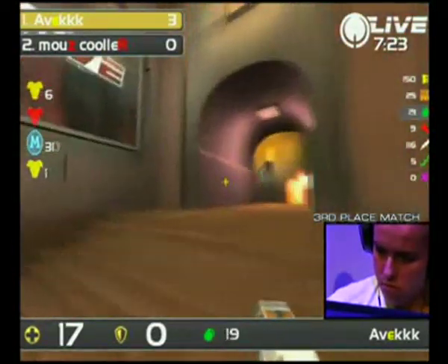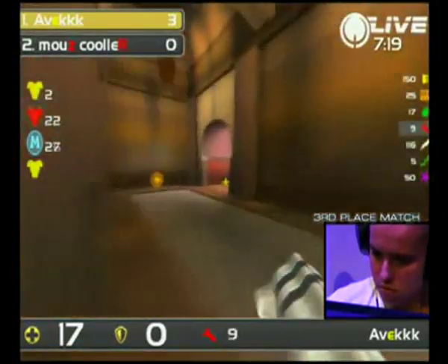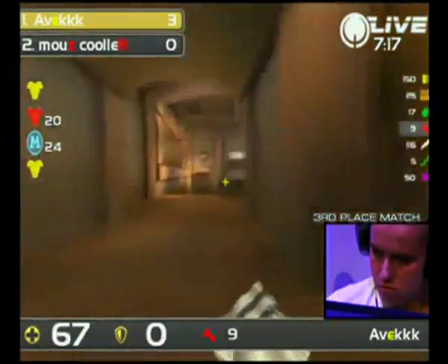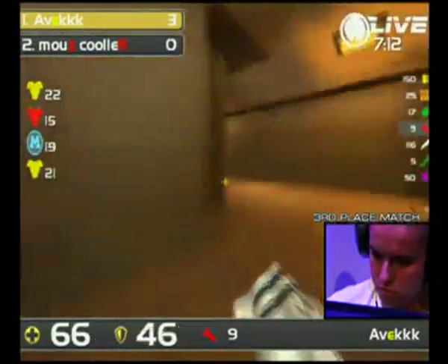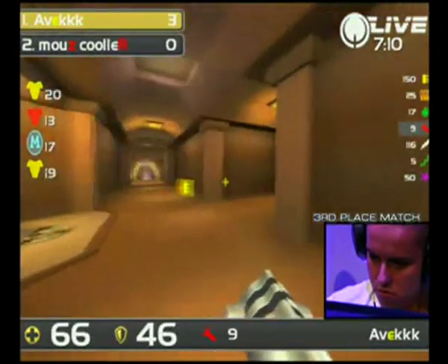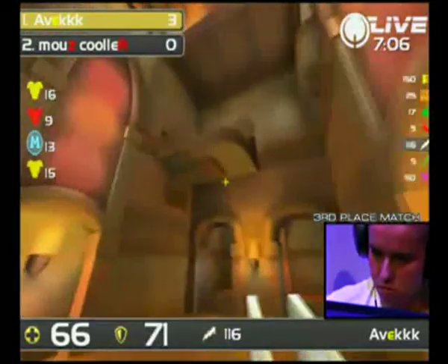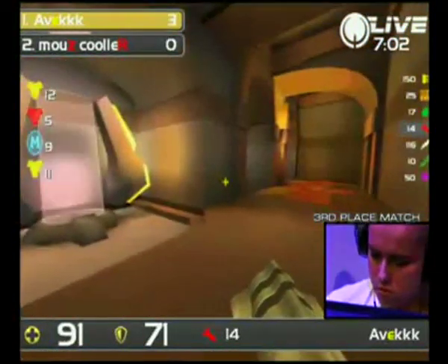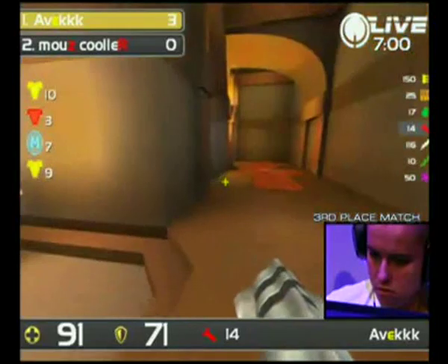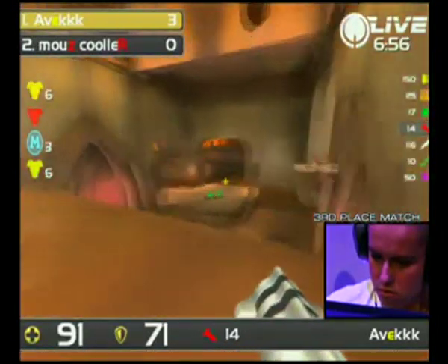I'm not sure if that 50 HP bubble is actually up at the minute either. And now Kula's in the position he likes, controlling the whole map, and that's what we're going to see him doing. Avaq felt the pain of that on map 13 already — he couldn't get back in when Kula had full control, and it's going to be interesting to see if he manages on Blood Run. Avaq just taking a bit of time here, running the clock down, maybe setting up for something on this red armor.